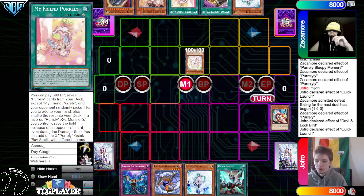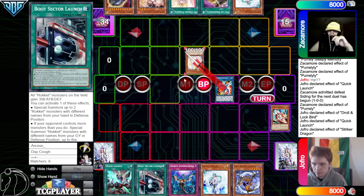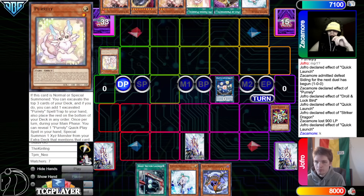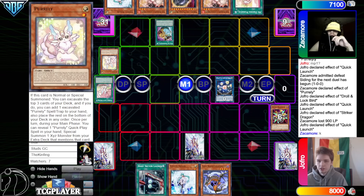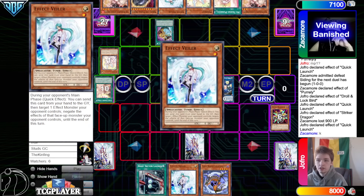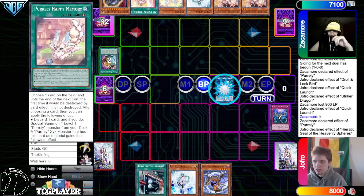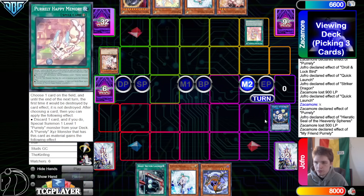Quick Launch brings out Tracer. Use Tracer, make Striker Dragon, effect goes to search, grab Boot Sector Launch. Battle phase beat over Purlily. Activate Quick Launch, bring out Rocket Recharger, main phase two make a Seal, set Imperm, pass — plays around Nib there too. They draw Ash Blossom, then activate Pot of Prosperity gold banish and look at the top six. They grab Purlily to beat over Seal without discarding anything.